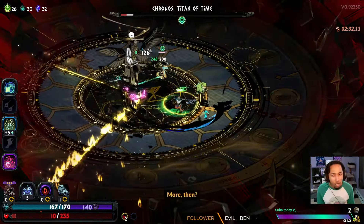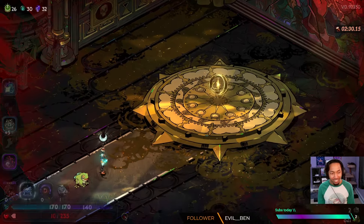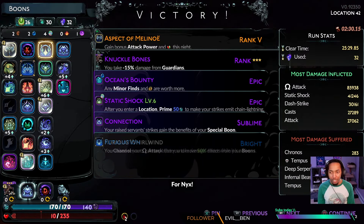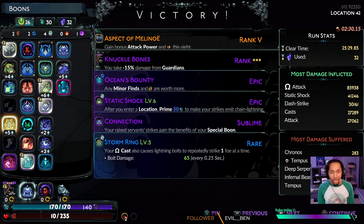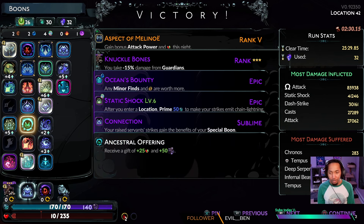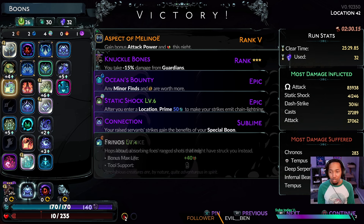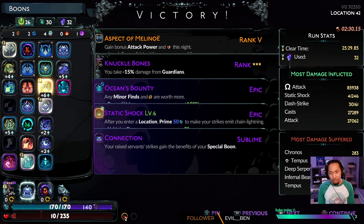With Kronos defeated, there's our very first Axe Fear 32 win with Melinoe's Aspect. Our Omega attack did the majority of our damage. Our Static Shock did about half of that, which is what we expected. In all, that was 120,000 damage from just our attack button, and then everything else did extra damage on top of that. But that's not all — we have two more Axes to do.